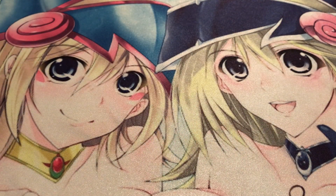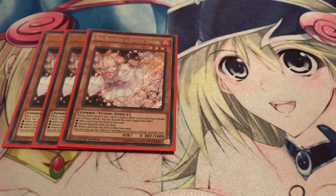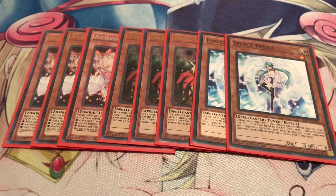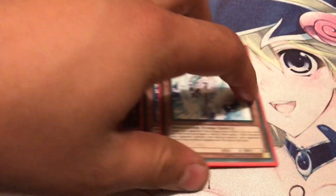I'm playing about eight hand traps. Starting off with three Ash Blossoms — definitely one of the best staples right now. You can stun your opponent's opening plays or any important searches they need, stopping them from adding cards from deck to hand. Two copies of Infinite Impermanence — it's basically the same as Impermanence but cheaper. But if you have Duel Power and managed to pull Impermanence, definitely run those instead. And that's pretty much it for my monsters.